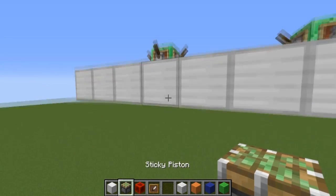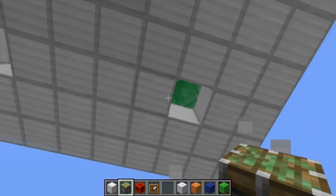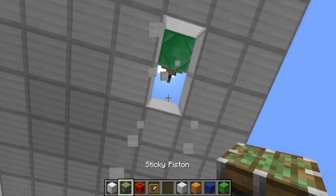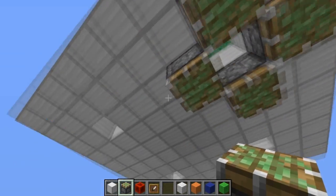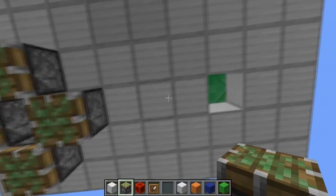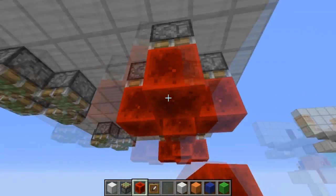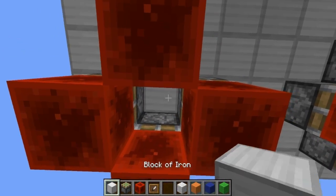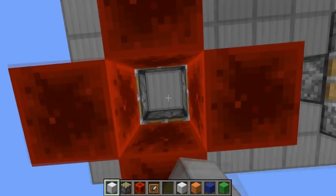Next, place the pistons. Find your special blocks — they should be five blocks apart like that. Place sticky pistons on the underside of the blocks that are beneath the levers, facing down, on all sides like this. Then place redstone blocks on the bottom side of each and every sticky piston. You can also fill in the gap with a block inside there.